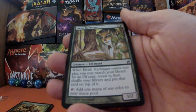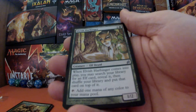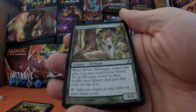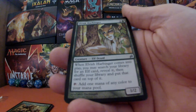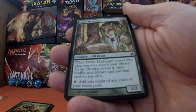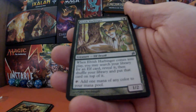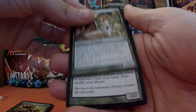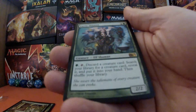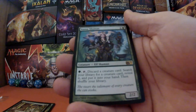Also have Elvish Harbinger — two and a green — and when it comes into play you may search your library for an elf card, reveal it, shuffle your library, and put that card on top. I can also tap this for mana as well. Fantastic artwork, ultra pleased to actually have one of these. This is fantastic.